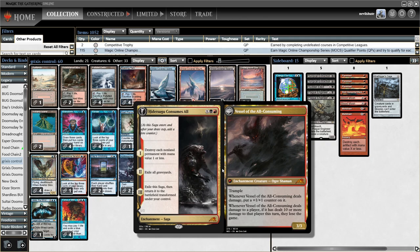You get to destroy each non-land permanent with mana value one or less — so that's all your Delvers, Dragon's Rage Channelers, a lot of stuff out of Elves, Grindstones, Artifact Construct tokens, and all that sort of stuff. Then it exiles graveyards, which against graveyard combo decks would be on turn four if you went on curve, and that's obviously way too late. But it's not without relevance.